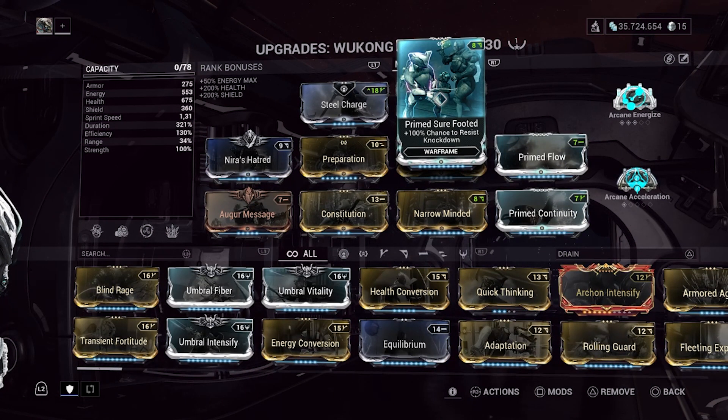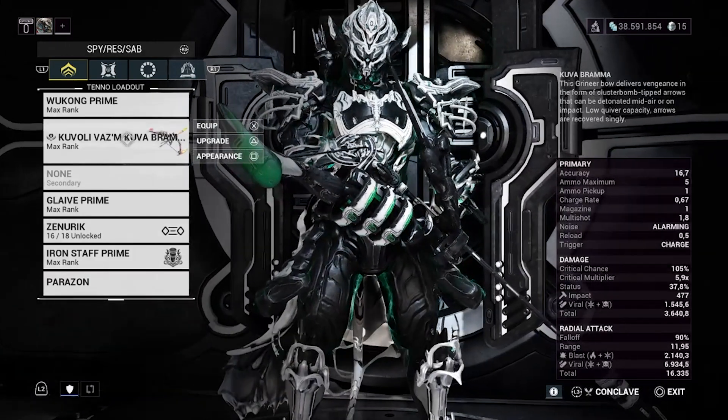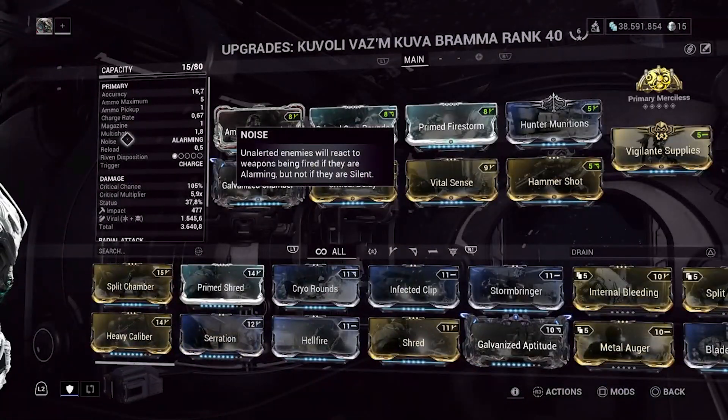If you want to be able to also do extermination and void fissure missions, add a forma and put prime sure footed, helminth energized munitions, and use an AoE weapon like the Kuva Brahma. Here is the build.